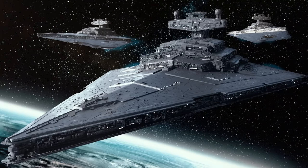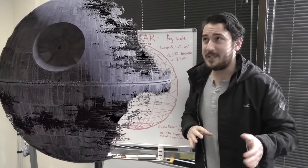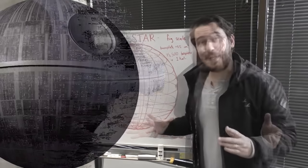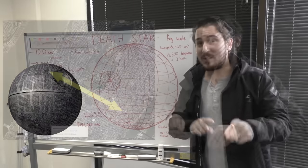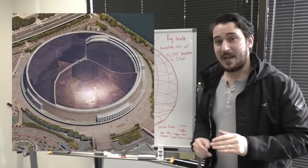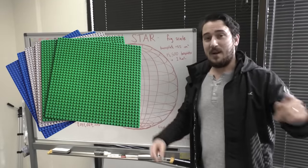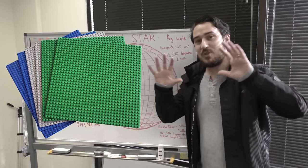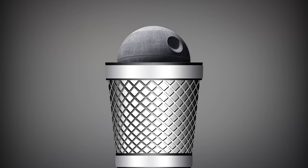Hey everybody, welcome to Brick Vault. Remember a couple years back when we were building the minifigure scale Death Star? Well, after some time working out the logistics, we figured trying to build a LEGO model with the diameter of roughly Manhattan Island — beating the world record of largest dome by almost a hundred times — and the fact that there probably aren't more than seven billion base plates in existence to cover the surface, we've ultimately decided to retire the fig-scale LEGO Death Star idea.